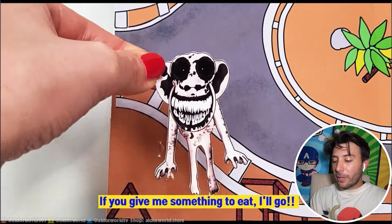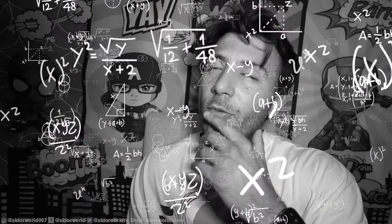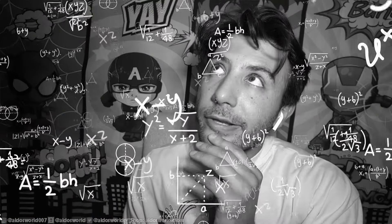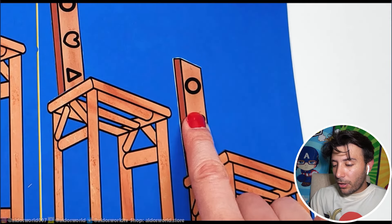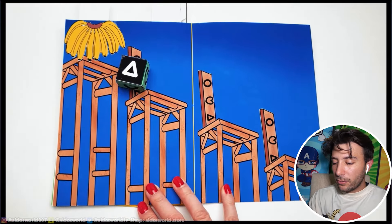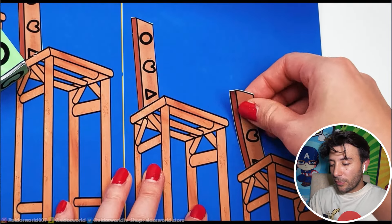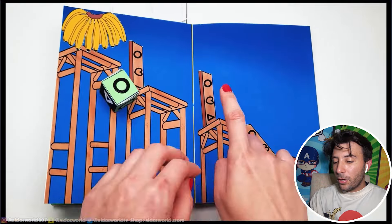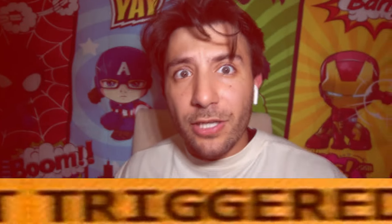Next up we have the monkey. 'If you give me something to eat I will go.' Let me guess — what does a monkey want to eat? My first guess is a banana. We gotta solve a puzzle — oh my god, this is gonna take forever. We need a circle. We got a circle, so what happens? Now we're trying to help you out, Mr. Monkey — don't come at me!